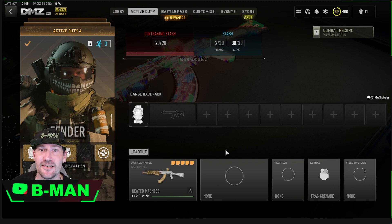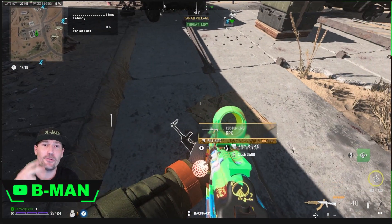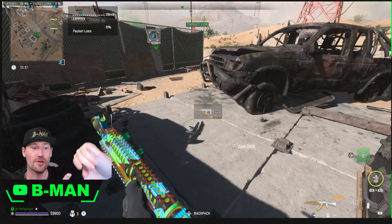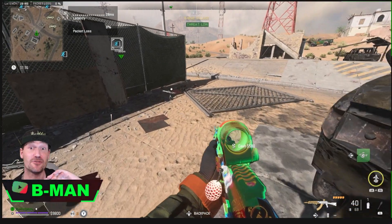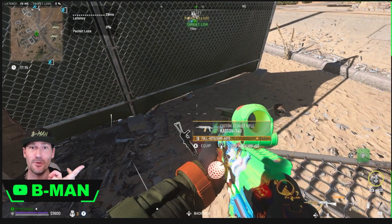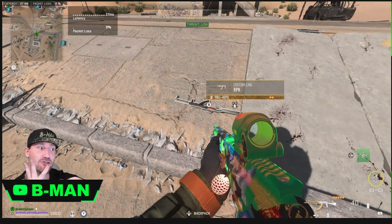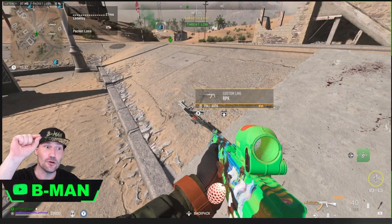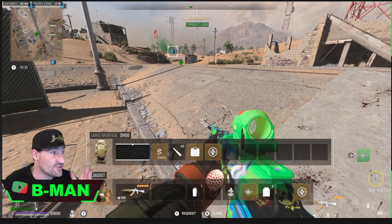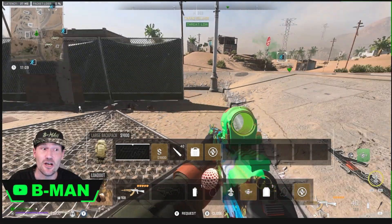I've got this slowed down so I can explain it. You're going to need to find three weapons on the ground. Two of those weapons need to be the same gun with the same attachments — here we have two RPKs that both have the same two attachments. Then you need a third weapon that's just any other weapon. You need to be holding the weapon you want to duplicate, with your backpack's empty slot and your secondary slot empty.